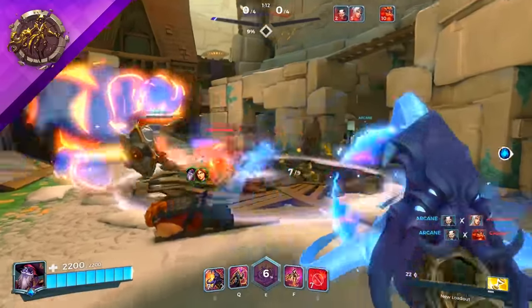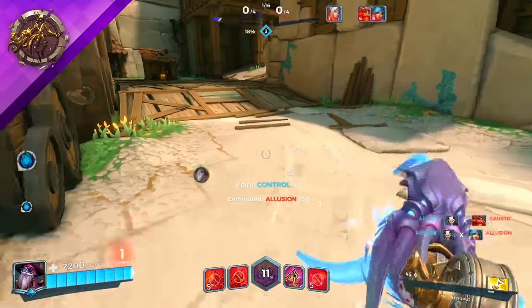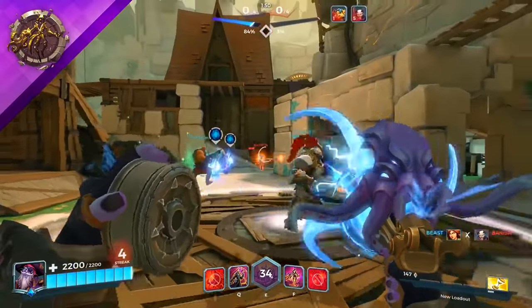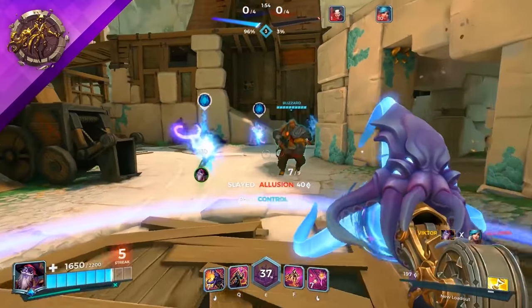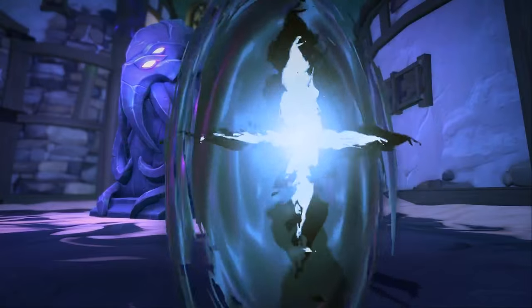Allowing your allies to take shortcuts opens up a new realm of possibilities for your team — whether it's saving teammates from tough situations, allowing a flank to teleport to the enemy backline, or sneakily moving your entire team to a new spot. Freebooter will be what your team can make of it.